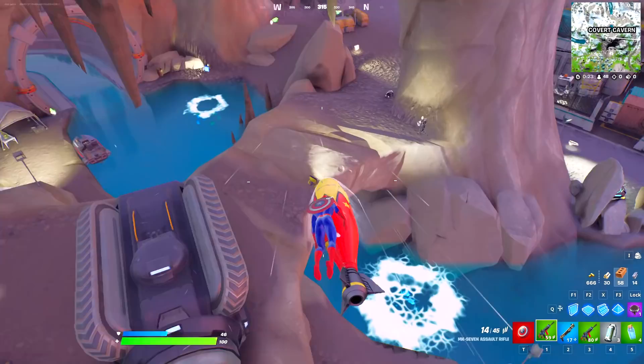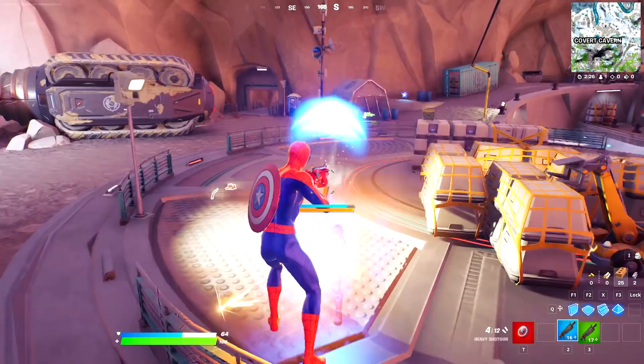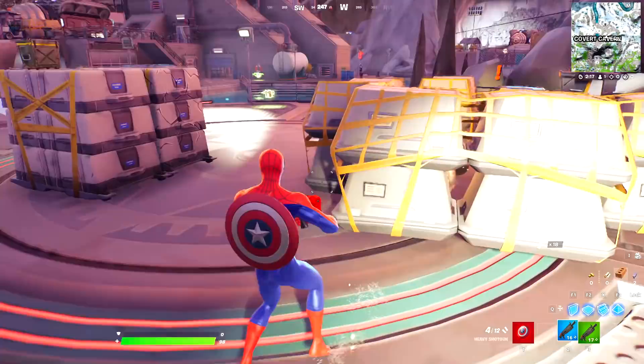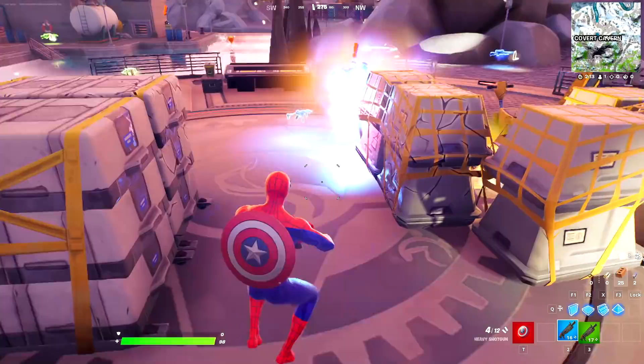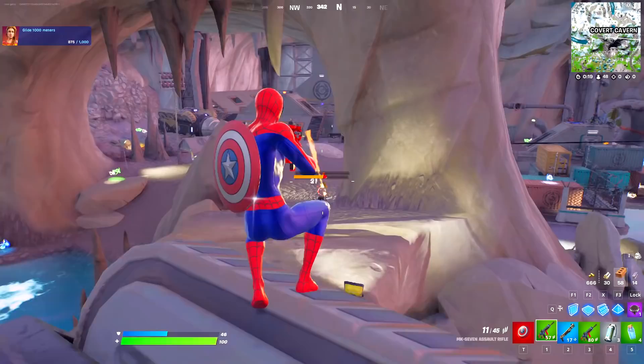Before we open the secret vault, we've never been punched by the mythic boss, so let's see how much damage his punches actually deal. His punches don't do that much damage. Let's test it out once more — his SMG is definitely stronger than his punches. If you're standing behind a structure he can't eliminate you, but he does throw grenades. Okay, his punch definitely does 20 damage.